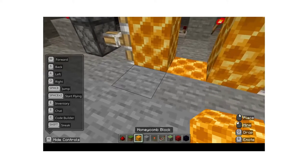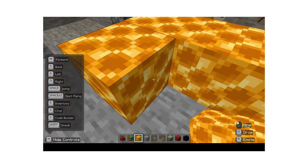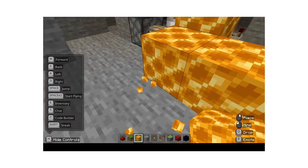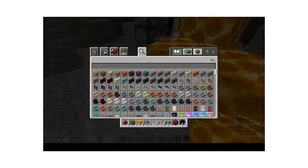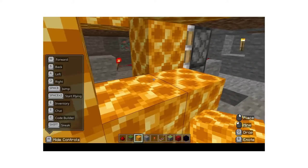After that, you're going to need to place three blocks beside where the dug ones are, and then place three more blocks.